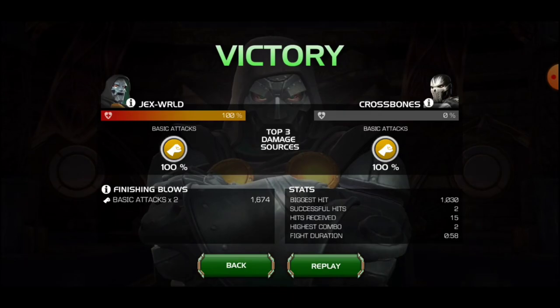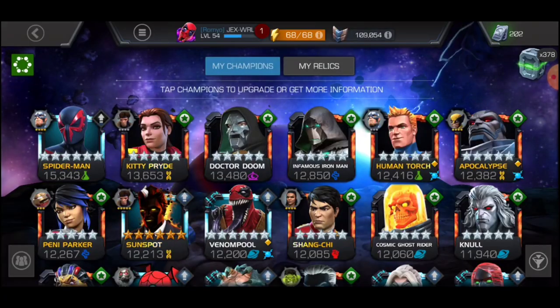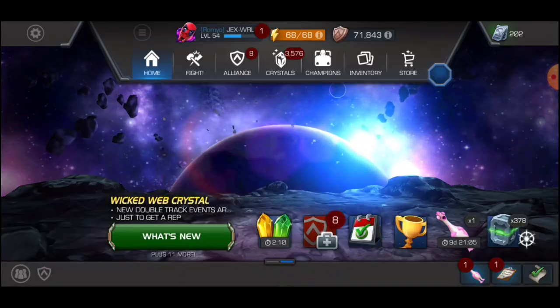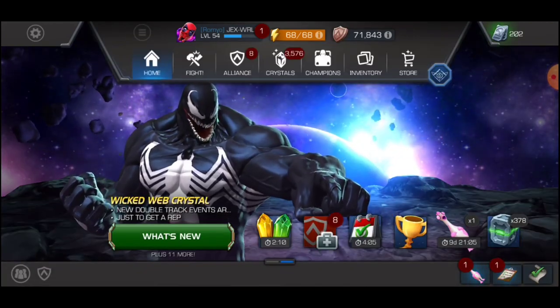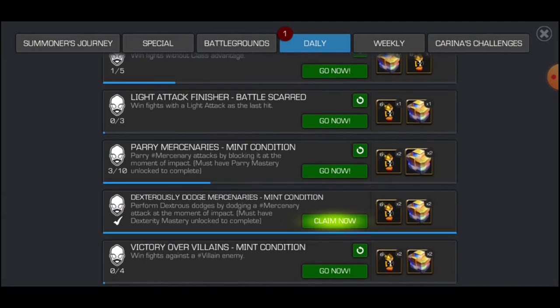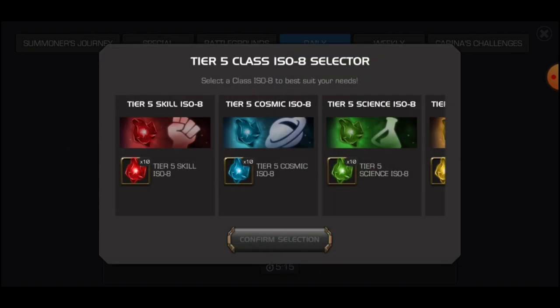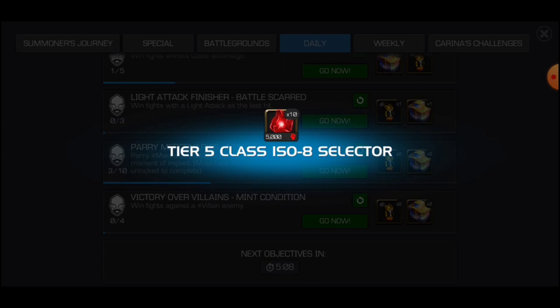And yes, we finally got it done, so we're going to be claiming the solo objective now. Along with the comparison of the Gold Crystal — which gives some extra rewards — we also have the Tier 6 ISO-8 Nurses Crystal. I'm going to be taking some Science and Skill ISO from this crystal.